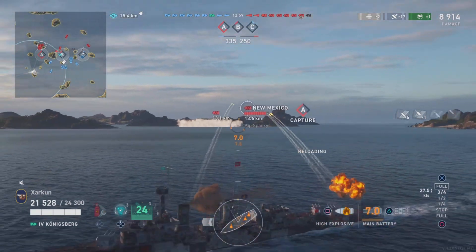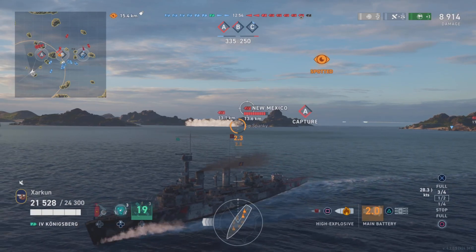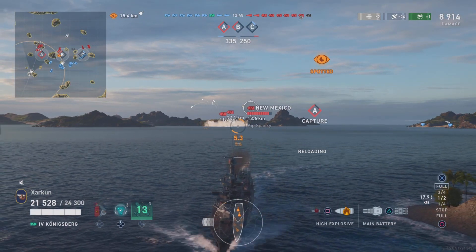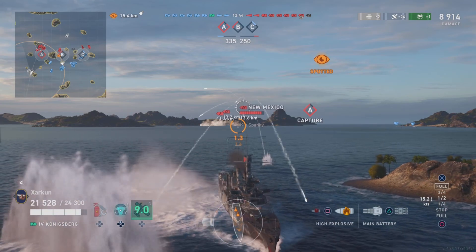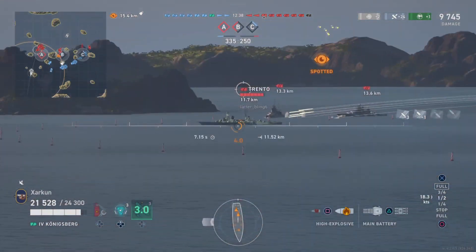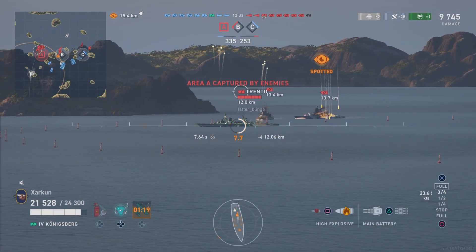As for a premium alternative to the Farragut, I would recommend the USS Hill, which is essentially a premium version of the Farragut. But now on to the next class of ships — cruisers. And for our cruiser, we have chosen the Tier 4 German light cruiser, Königsberg, for a number of reasons. The main reason is its firepower and the efficacy of the high explosive, should you find yourself facing off against enemy battleships in the ranked season.